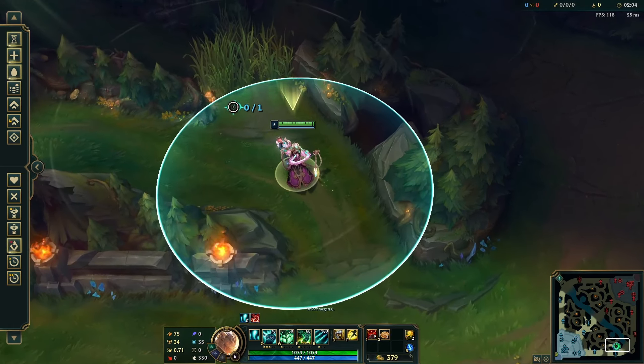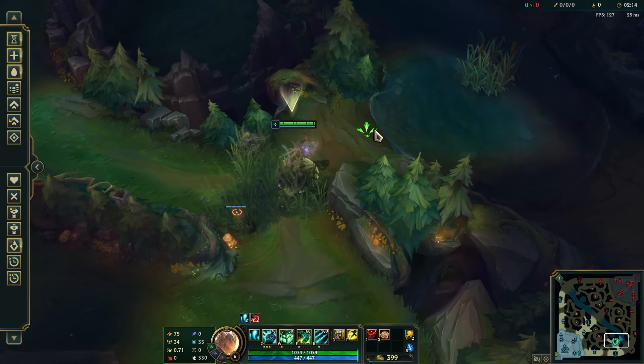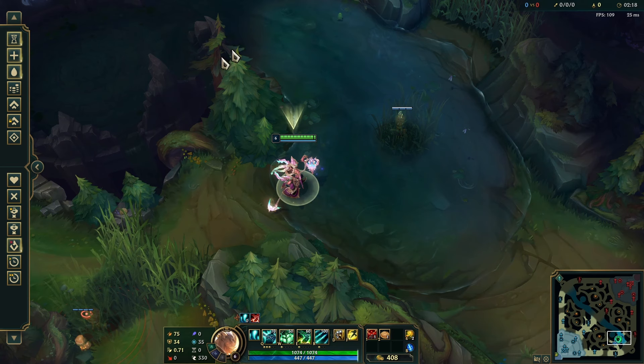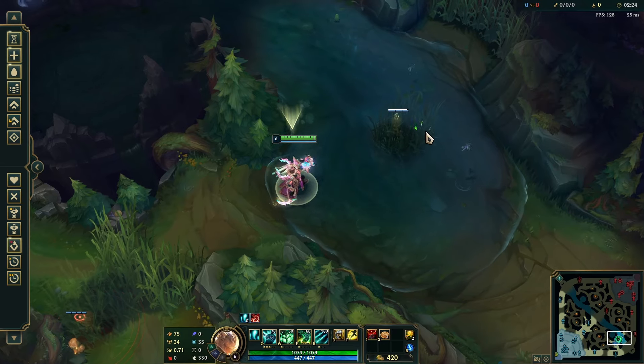Starting in the bot lane, if you're blue side, things haven't changed that much. You're still going to want to get a control ward in your own tribrush. This will keep you incredibly safe against any junglers coming from behind, and this is a very easy ward to defend as your opponents will have to overextend to take it. After this, getting a normal ward in pixel brush will keep you incredibly safe. With the removal of river brush, junglers simply don't have anywhere to hide, and with pixel brush being further into the river it gives you even more warning when they do arrive.